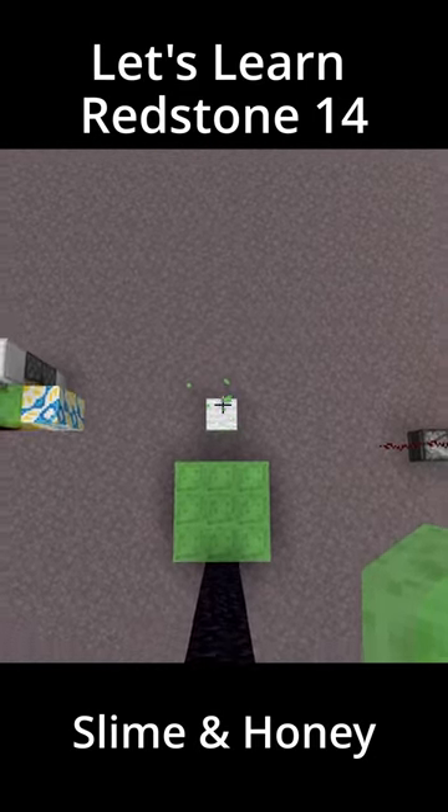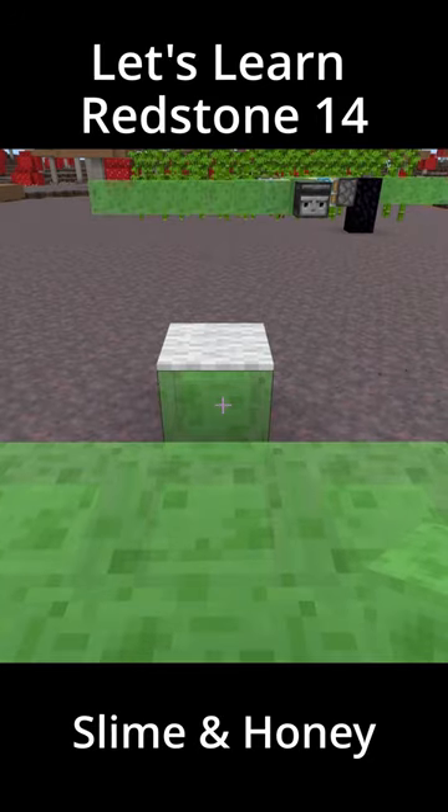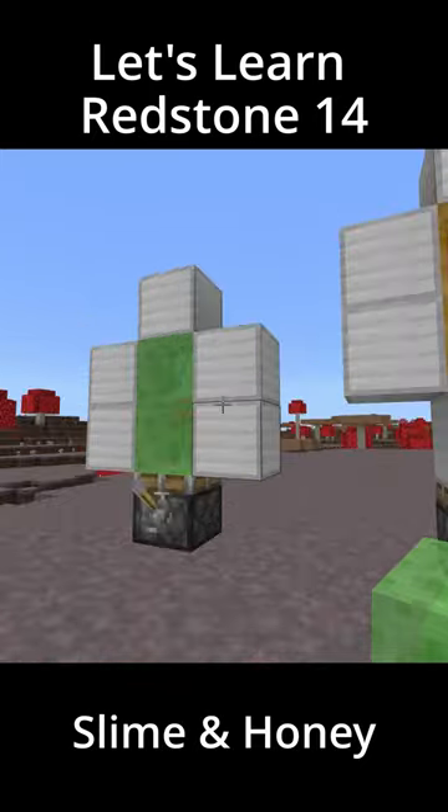Right off the bat, slime will negate fall damage no matter how high you are. You can place carpet on top of it if you don't like how it looks and it will still negate the fall damage. Honey doesn't negate the fall damage though, only slime.